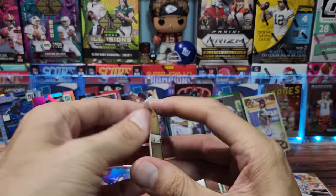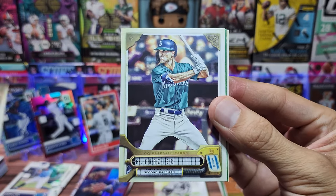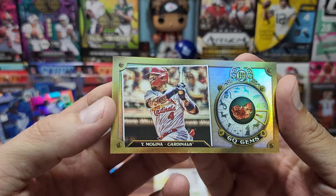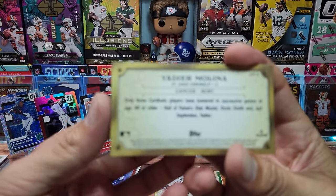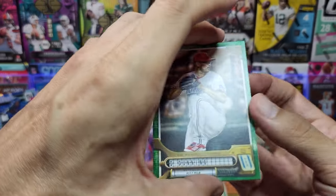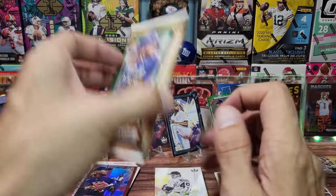Two more packs, two more chances to pull a nice rookie. We already got an auto for the PC so we're happy with this box — definitely satisfied. About twenty to twenty-five dollars. A Yadier Molina GQ Gems insert — nice rainbow foil on that. A green for Dunning. A rookie for Spencer Strider — a pitcher. And Burns for the Brewers.